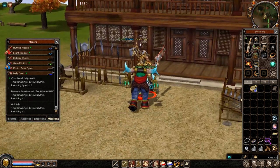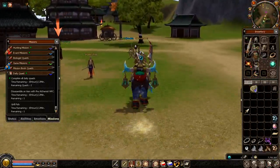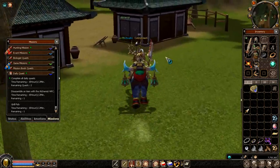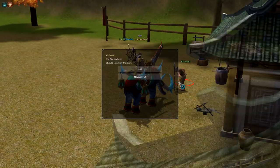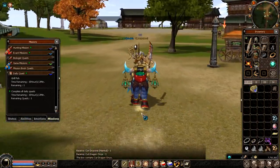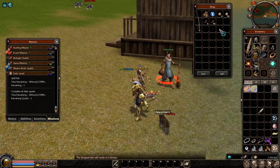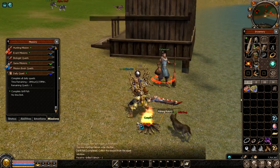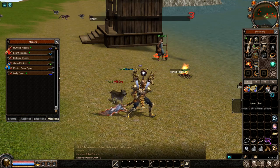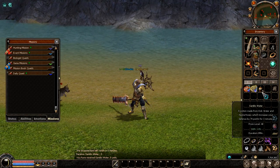I need to disassemble an item, so I'm going to take a simple knife — a weapon — and quickly disassemble it. Then I'm going to grill a fish and that's it. There we go, give me my reward — a cordial cornice, I'll take it. And a campfire. Last quest done, and I got a potion chest. I open it and got Sambo Water.